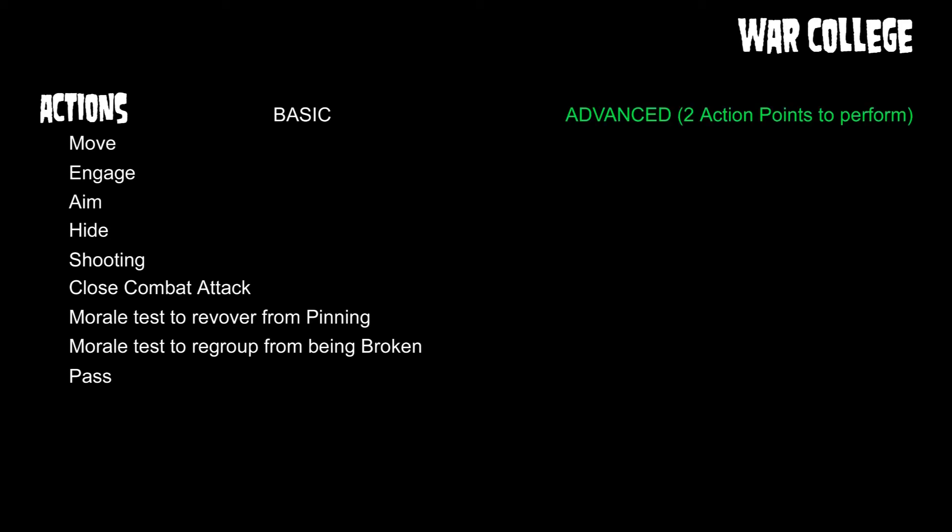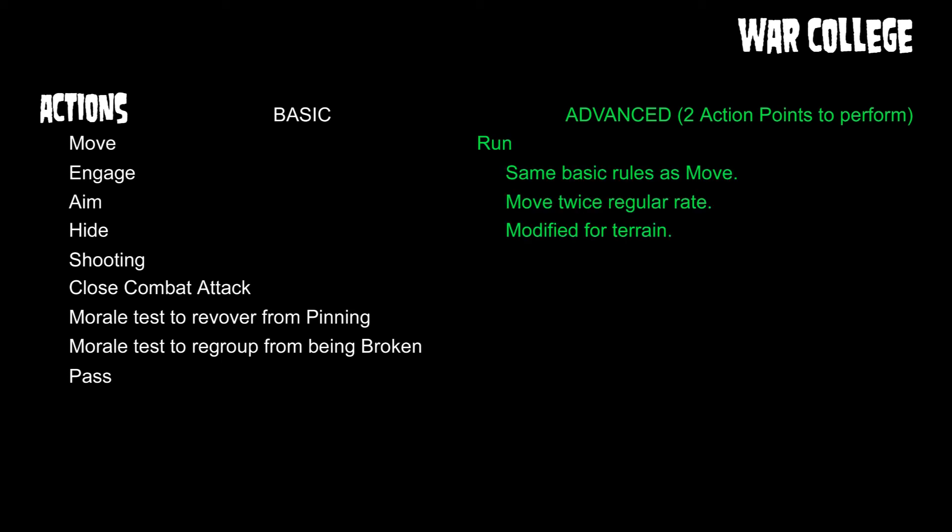Now we get into advanced actions. The main thing to remember is these cost two action points to perform. Most models only have two action points, so if you want to do an advanced action it's going to take both of them. The first advanced action is run — essentially a move-move action. You use the same basic rules as the move action for terrain, but you can move up to twice your regular rate.